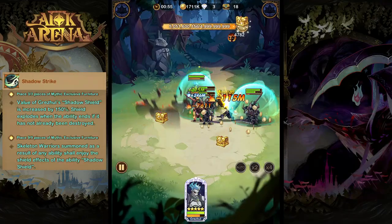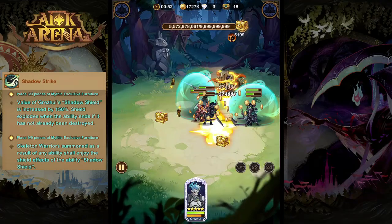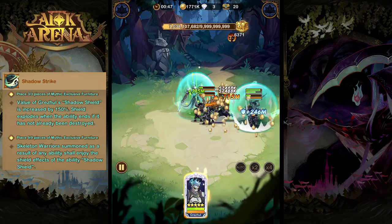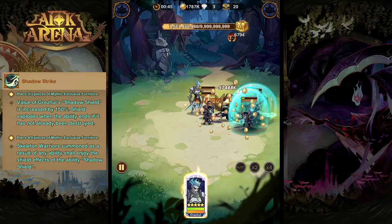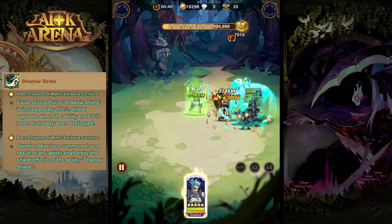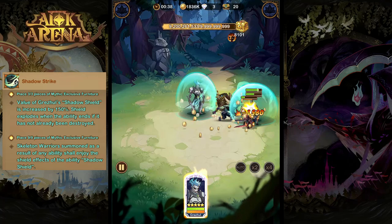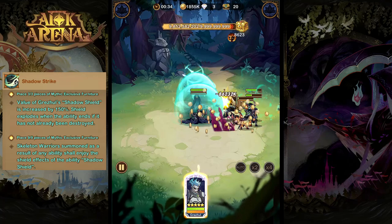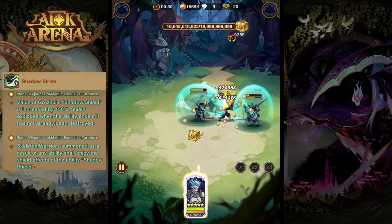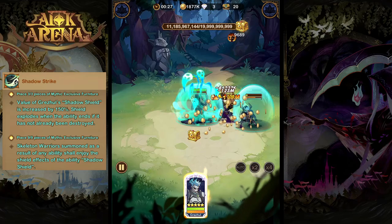And finally, we have his furniture, Shadow Strike. At level three, his shadow shield is increased by 150%, and the shield doesn't have to be destroyed to explode — if its time expires, it will also explode, dealing that AoE damage and reducing enemies' energy. And at level nine, all skeleton warriors summoned by Grizul will gain the benefits of a shadow shield when they are summoned.